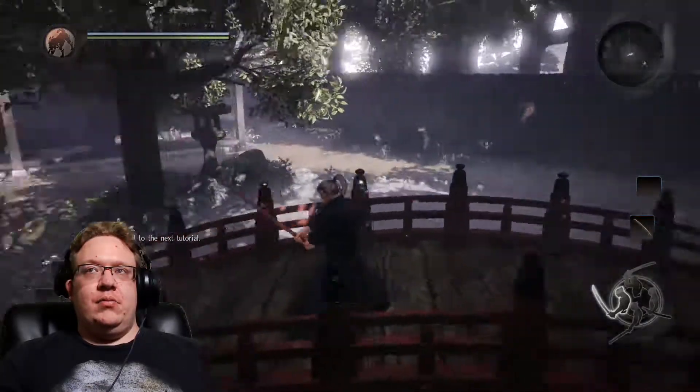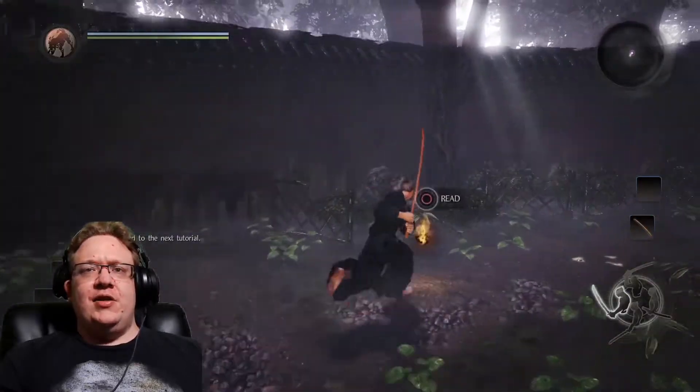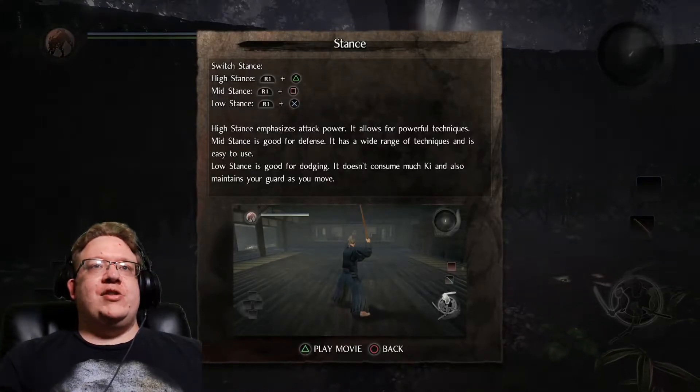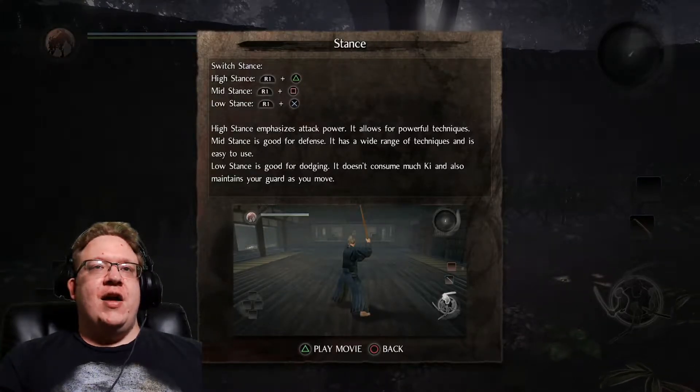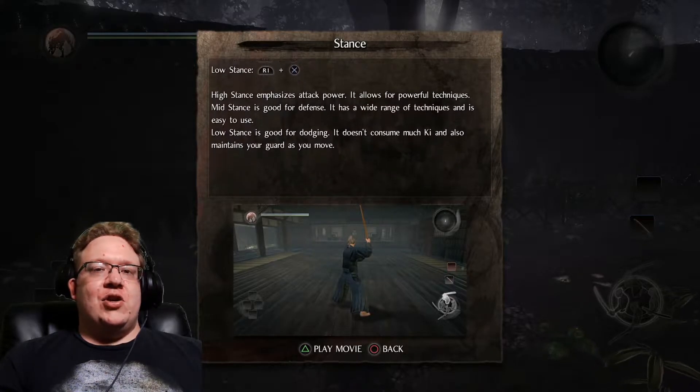On the game design side, I really want to critique that. So now they're actually giving me different stances — attack power, defensive power, and low stances. Low stance doesn't consume much ki, and maintains a guard if you move.